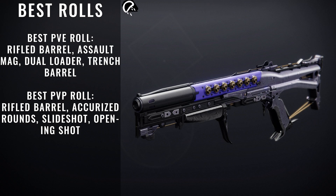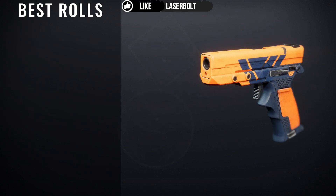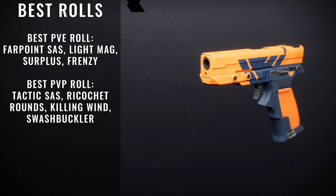The next weapon is by far one of the funniest names out there — Spoiler Alert. Don't be fooled by its miniature size or how it looks similar to a previously old sidearm. This actually comes with really good stats and really good rolls. For PvE, you're looking for Surplus and Frenzy — these remain my favorite PvE combos, especially for sidearms. PvP players will likely enjoy Killing Wind and Swashbuckler. For PvE, we're looking for Farpoint SAS, Light Mag, Surplus, and Frenzy. For PvP, we're looking for Tactical SAS, Ricochet Rounds, Killing Wind, and Swashbuckler.